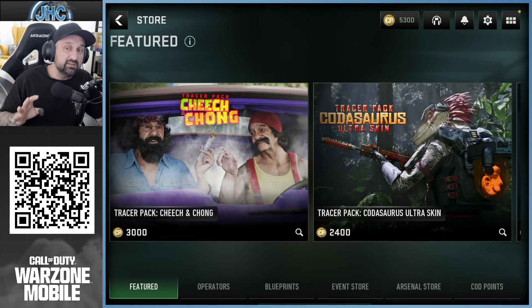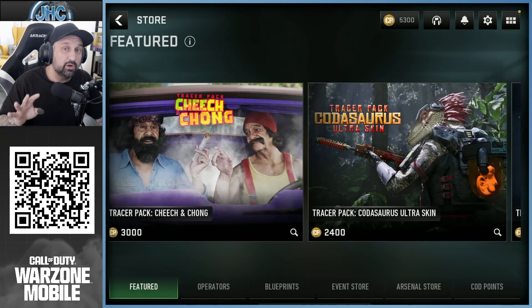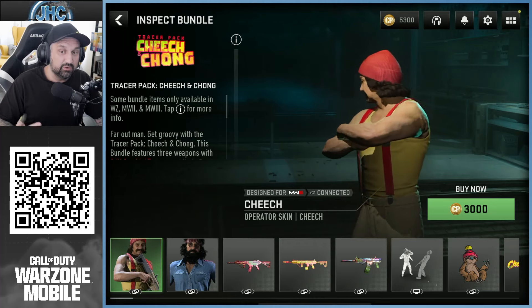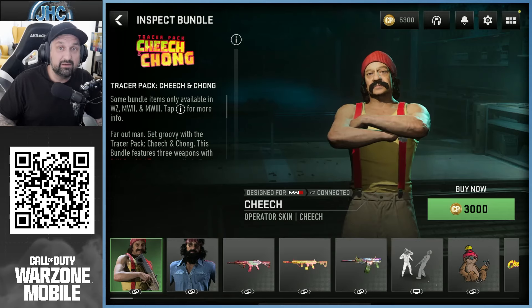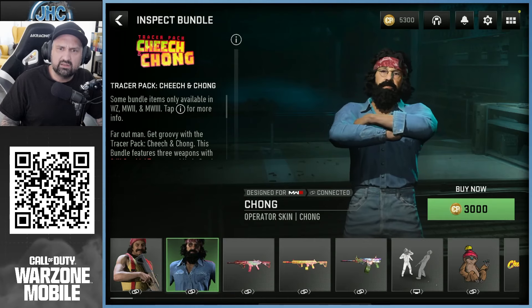This is 3,000 CP. Just so you know, usually a tracer pack is 2,400 but you get one operator skin. Now this one, if you think about it, for 600 more — 3K total — you get two operator skins: Cheech and Chong. So they might have their own voice lines and executions and all that.